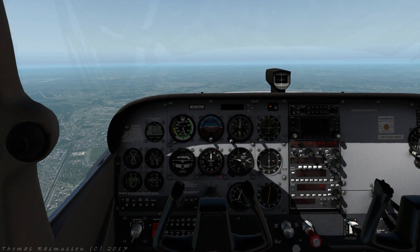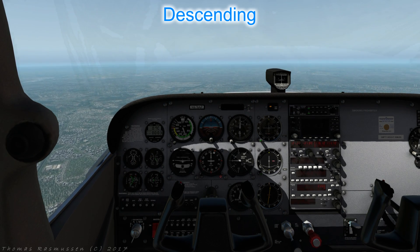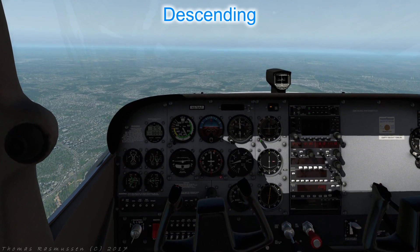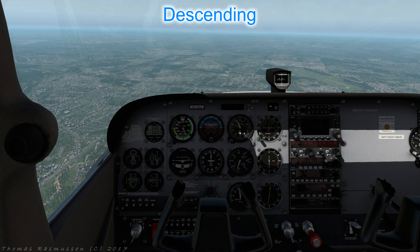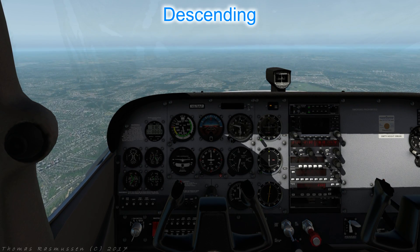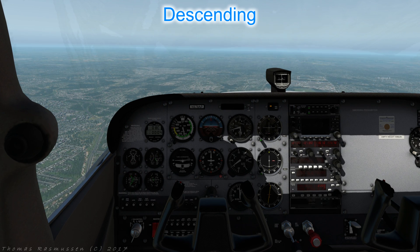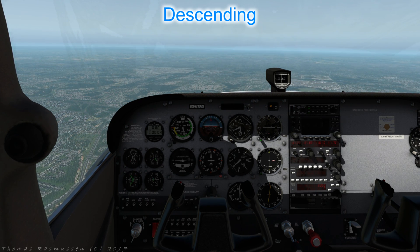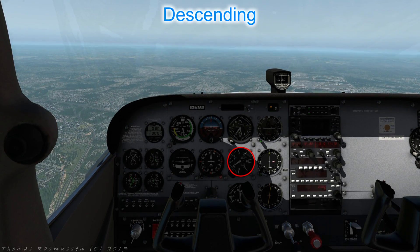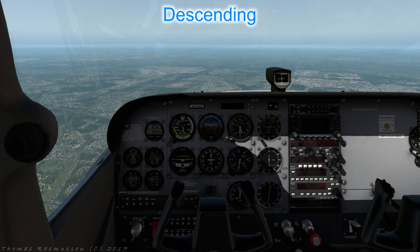A descent is similar. Again choose a feature ahead of the aircraft to track straight towards. The PAT procedure is used again: reduce power to 1700 RPM, lower the nose slightly — just enough to maintain the present speed — then trim to hold the attitude. You are now established in a straight descent. As with a climb, adjust the pitch attitude to get the speed just right: if you're going too fast raise the nose a bit, if too slow lower the nose. Now we have achieved a nice rate of descent of around 500 feet per minute. If we want to descend more quickly but maintain the speed, reduce the RPM then readjust the attitude to maintain the speed.